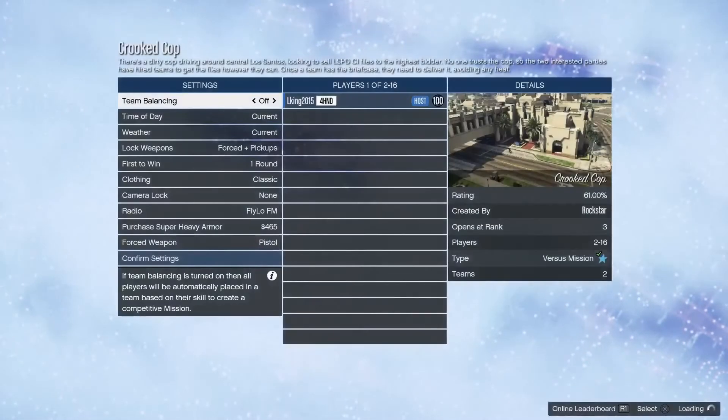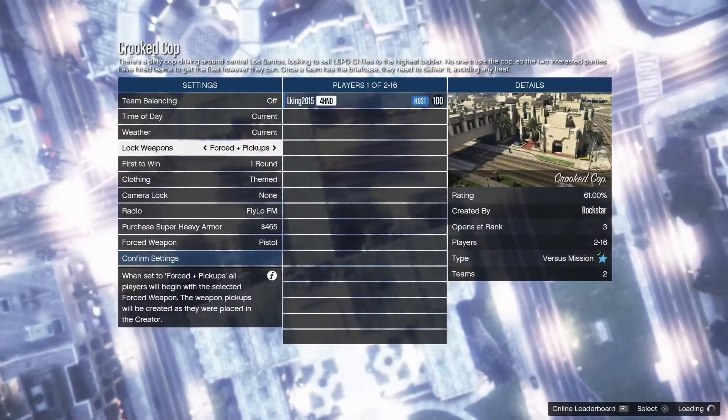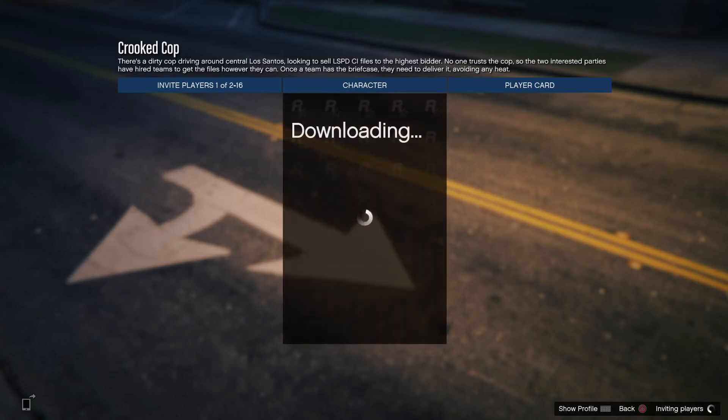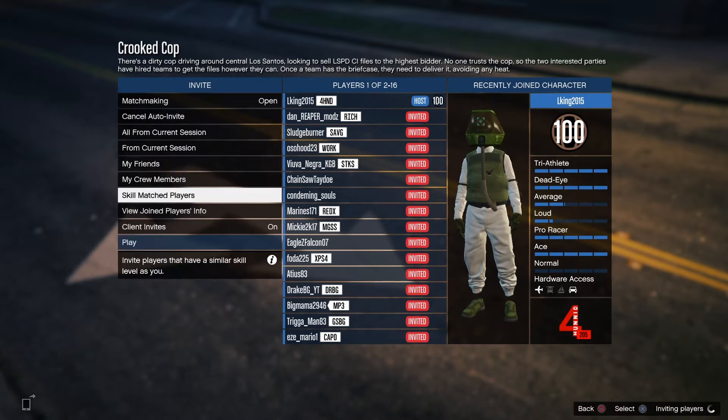Once you're in, the one thing you need to do is put it on theme — that's the one thing you need to do. Now you want to confirm settings and just start inviting a bunch of random people.